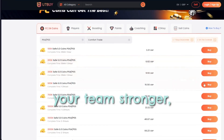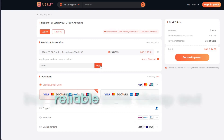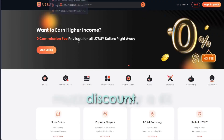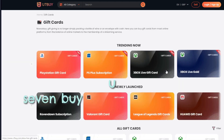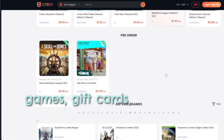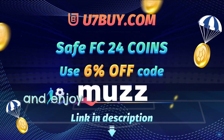If you need to make your team stronger, go over to u7buy.com and buy yourself some cheap and reliable FC24 coins. Remember to use my discount code 'muzz' to enjoy a six percent discount. Most of you know u7buy for its FC coins service, but apart from FC coins, u7buy also provides more game services like top-up, mobile games, gift cards, game keys, etc. Click my link in the description and enjoy the cheapest price.